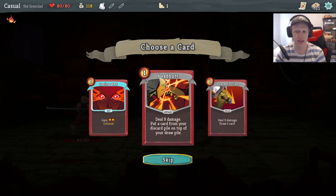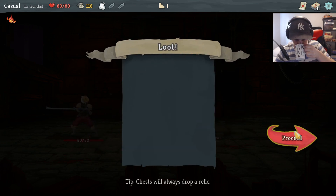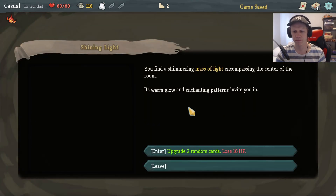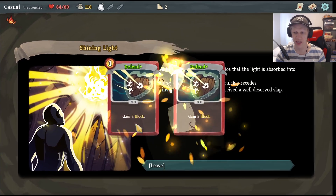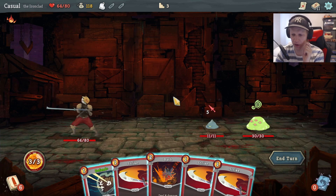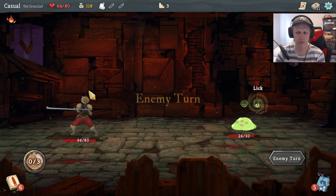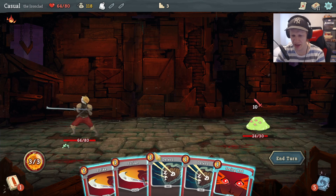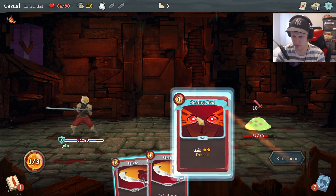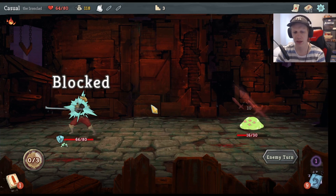Deal nine damage — I love this card. It deals nine damage and puts a card from your discard pile on top of your draw pile. That uncommon was worth taking. Upgrade two random cards, lose 16 HP — okay cool. Attack for five hair, I can just kill him. Easy. Attacks deal less damage, 10 damage. You don't get experience here like in Griftlands; you have to use your cards to upgrade them — that's different.